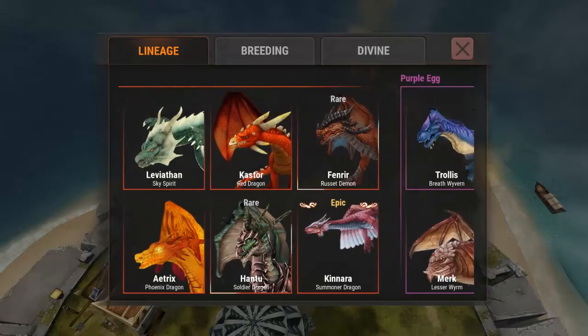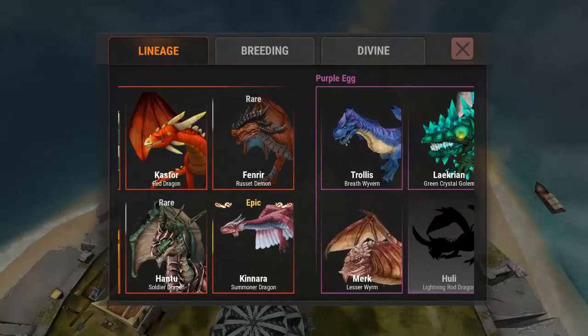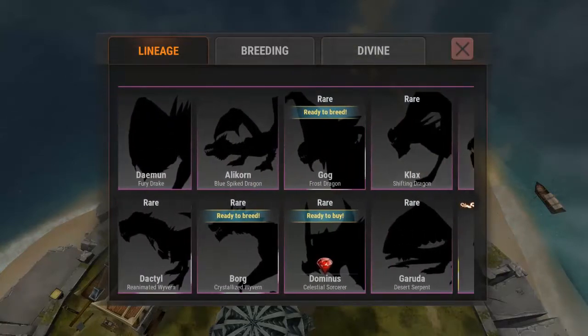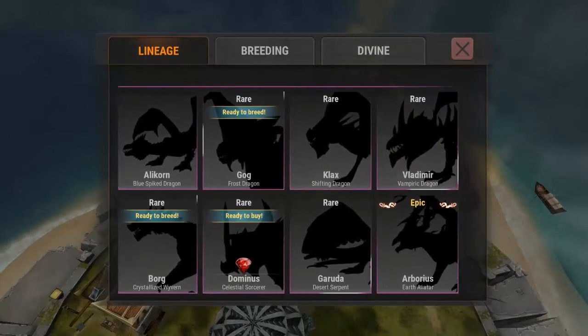They have different tiers. Kanara is one of the best ones you're going to get to begin with — she's an epic. We've collected all those so we're starting to phase them out. We have quite a few we could breed, and I want to try to go towards Arboreas.